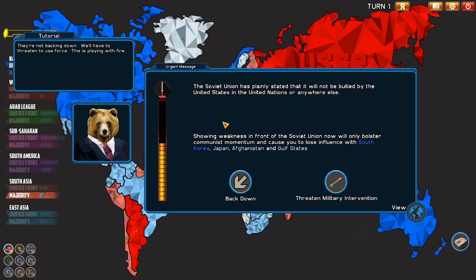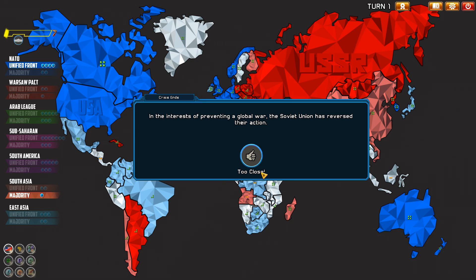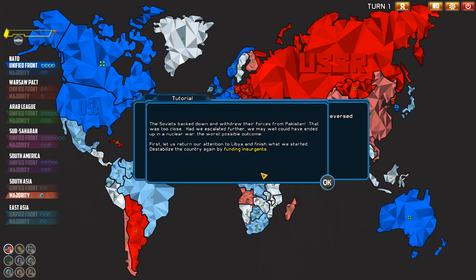The Soviet Union stated it will not be bullied by the United States in the UN or anywhere else. You just invaded a country for no reason other than claiming it belongs to you. Showing weakness now would cause you to lose influence in South Korea, Japan, Afghanistan, and the Gulf States. We threatened military intervention — key word: threatened. In the interest of preventing a global war, the Soviet Union has reversed course. The Soviets backed down and withdrew their forces from Pakistan. That was too close — we could have ended up in nuclear war over Pakistan.